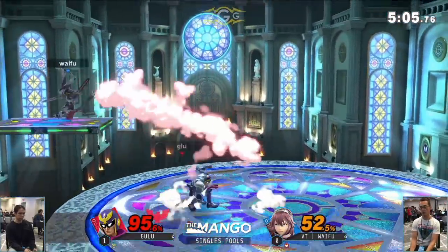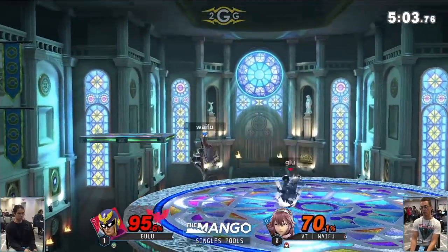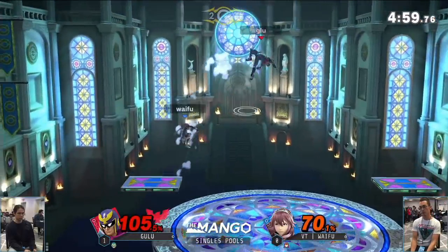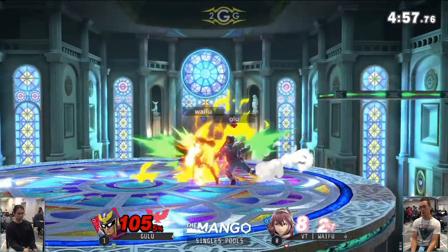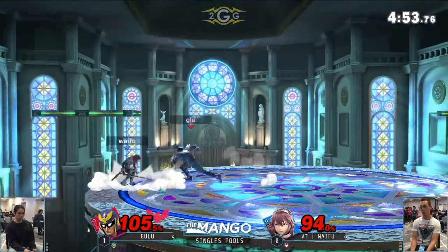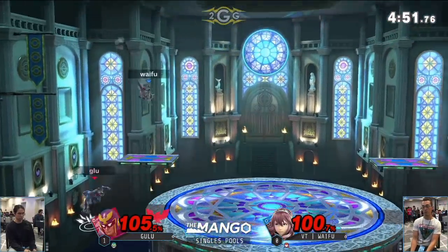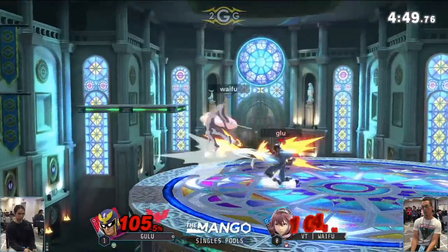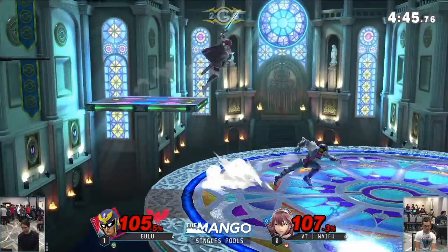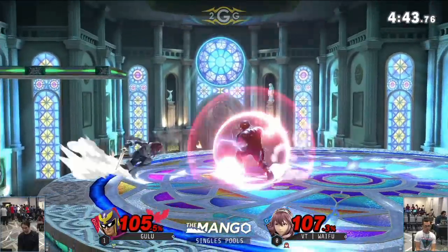Down throw, Gulu right back there, to a second one and another spike. Gulu looking to make himself out — he was looking for the setup too, that was almost super clutch. He's searching for something, especially waiting right down below you, waiting for you to make some type of mistake. When we started with the matchup in Waifu's favor, Gulu has slowly brought this back.